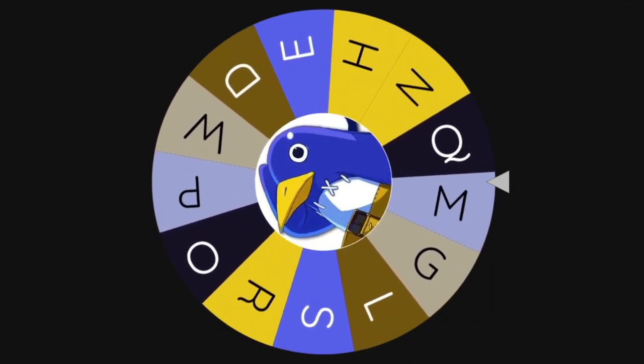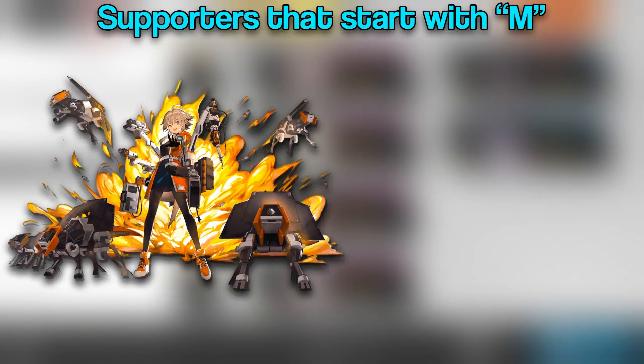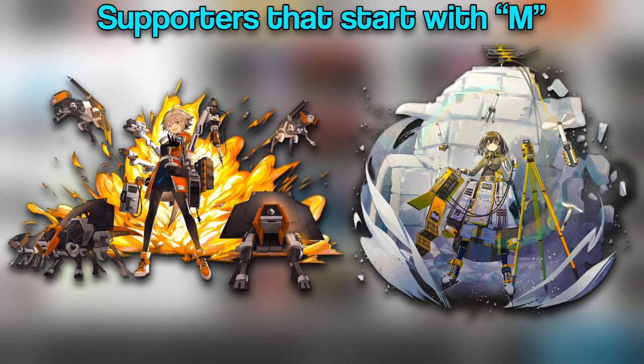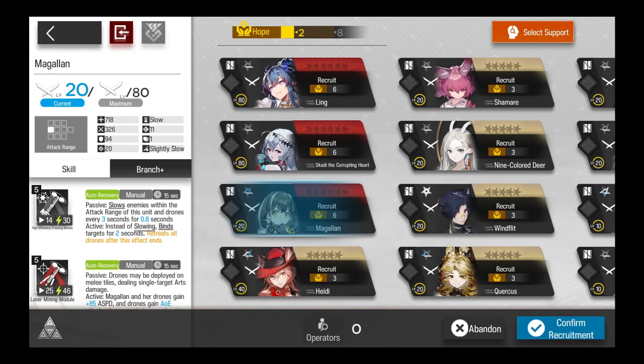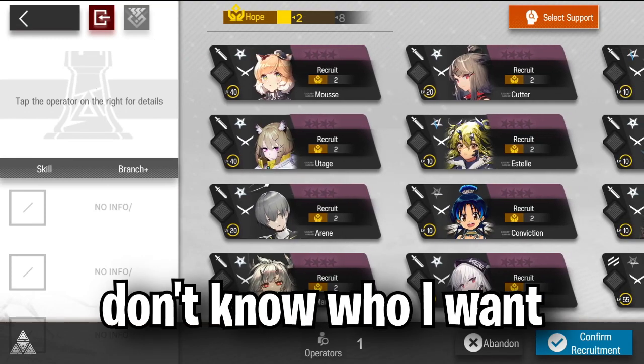It looks like we're going to get M. The first name that pops up is Magellan. Other supporters include Mayor, but I'm going to go with Magellan. I've used her for a little bit — that's why I was kind of iffy on it — but nonetheless, welcome to the team. I honestly don't know who I want from this pool.